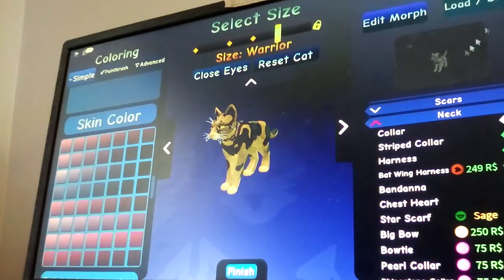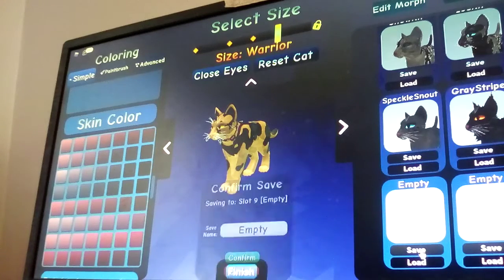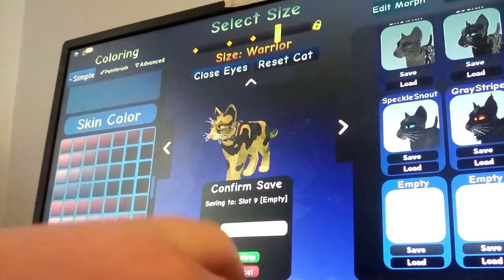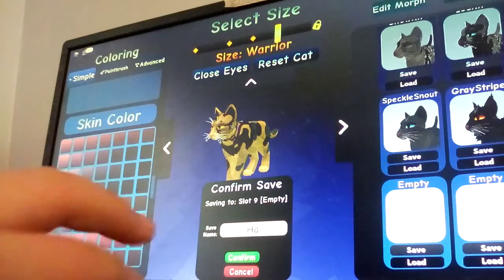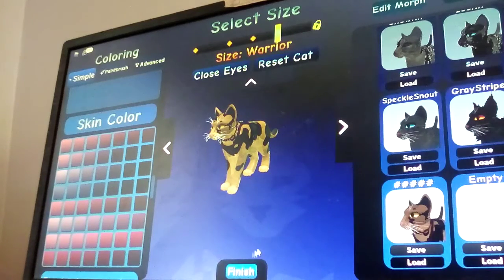And since it's a kitty pet, I am going to name it like a kitty pet. So I'm going to go to my save thing and save it. I'm going to name it Hazel. Confirm. It blurted it out. Looks like I'm going to have to spell it differently.